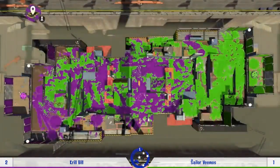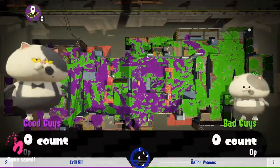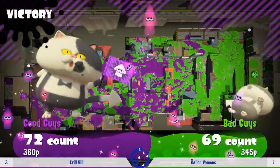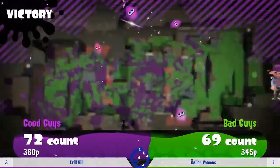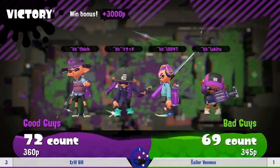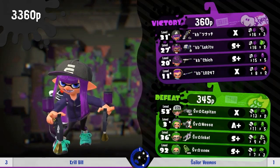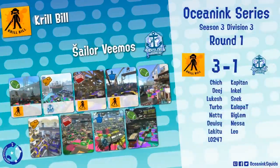They were nearly trying to stop an overtime lead there — looked like they were trying to set up but Sailor Vimos was also going down in numbers. Maybe they got a bit carried away — there was a real threat of Krill Bill getting wiped and allowing Sailor Vimos a comfortable push at least back to mid. Fortunately Chinch was able to bring the necessary splats, but it's not the kind of thing you want to depend on when you're so evenly matched.